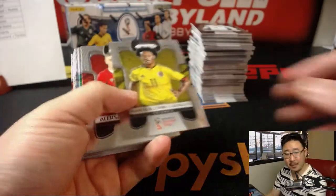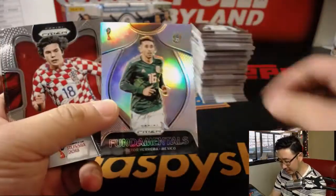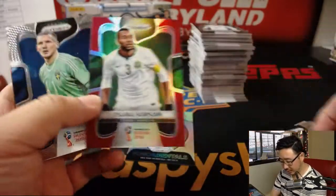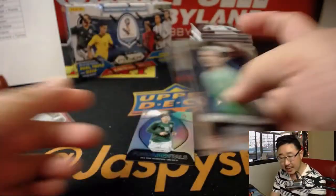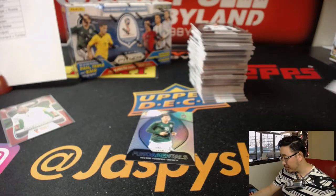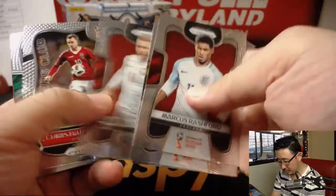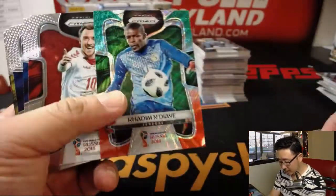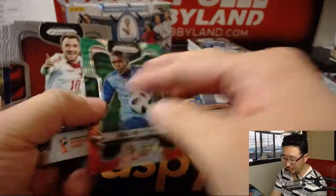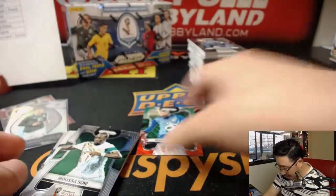Group G: Belgium, Panama, Tunisia, England. There's a nice silver refractor. There's Hector Rivera for Mexico. There's Osama Hasawi for Saudi Arabia — 148 out of 149. That'll go to the Norway-Saudi Arabia combo, Victor with that one. We've got a nice wave parallel and a Szczesny from Poland. Nice mojo refractor — I thought they were going to be numbered.